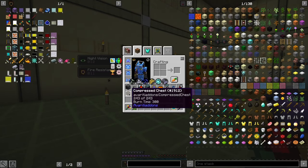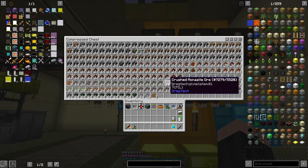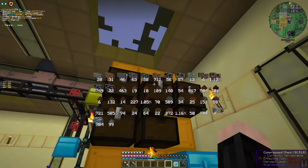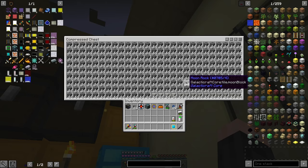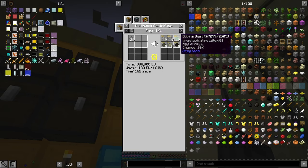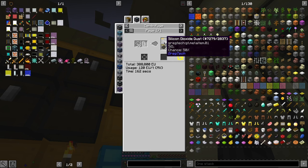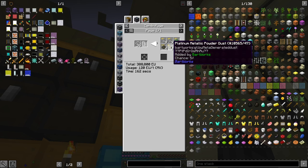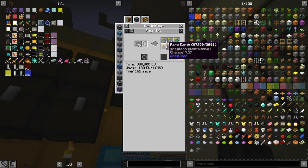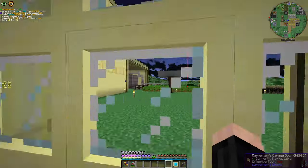Let's see the spoils of the moon. This is just ores, and there's a lot of things. This part is just rocks — why did I get rocks? The centrifuge will give us a lot of stuff: silicon dioxide, manganese, tungstates, platinum, metallic powder dust, and rare earth. So I'm going to centrifuge them a lot.